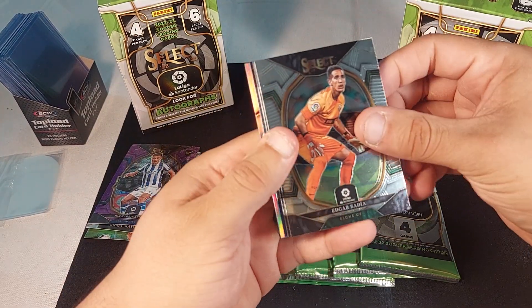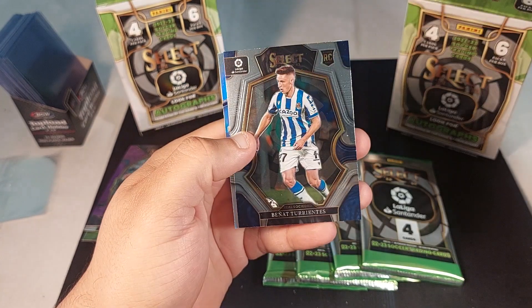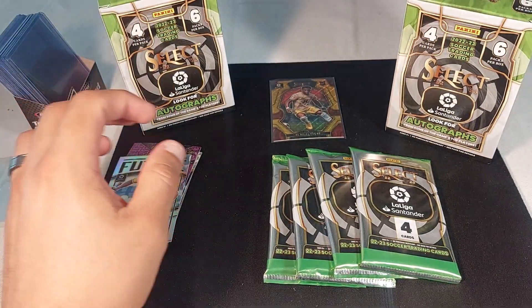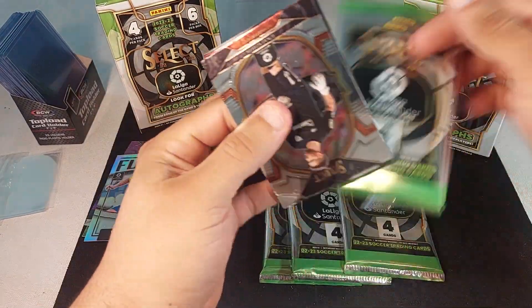I guess Messi is not in this product anymore — at least a Messi card, you know. Torrentes and the Future of Victor Chess. Well, we gotta go mojo — I guess he counts, right?